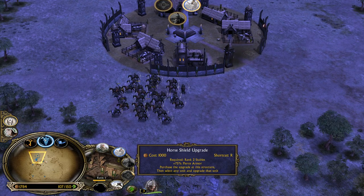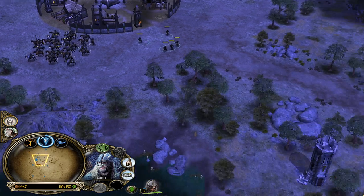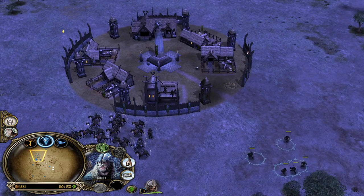The Horseshoe upgrade can be purchased once the Stable is level 2. We will need 3 Archers in order to get our building to level 2.